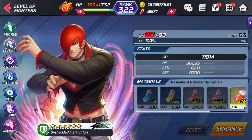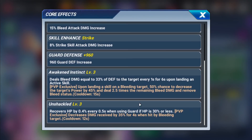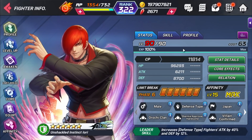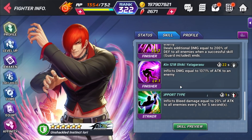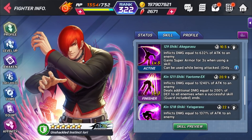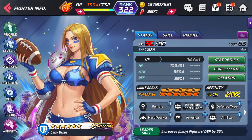Iori is a green defensive fighter which has the type advantage against immortal victor, and he deals bleed. However, his bleed is dependent on PvP, so in PvE he doesn't get the same amount of bleed, which kind of sucks. He's still a good character for immortal victor due to the type advantage, though he has a 5pg card, which is a downside since immortal victor drains your pg. He has good survivability even without unity.